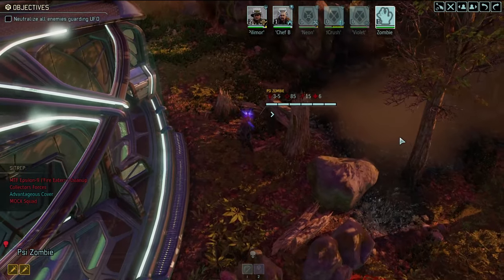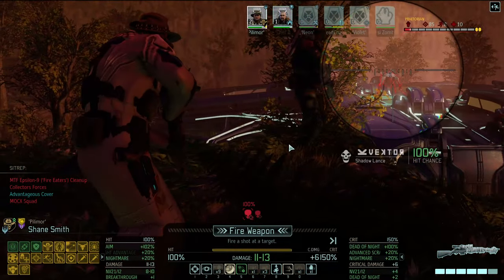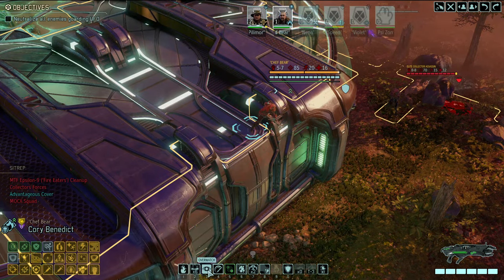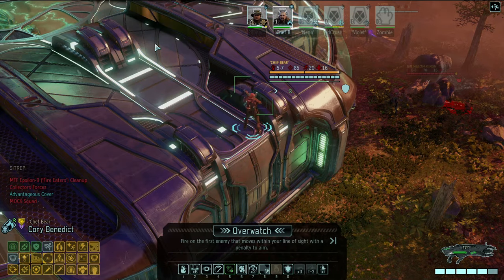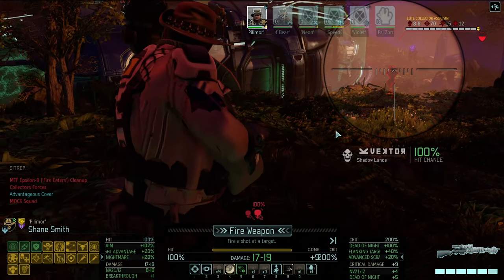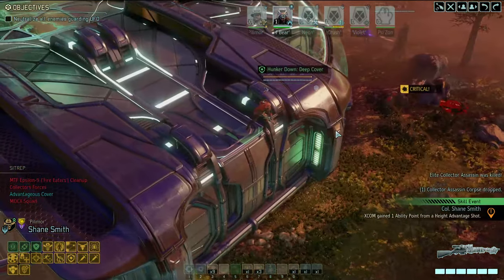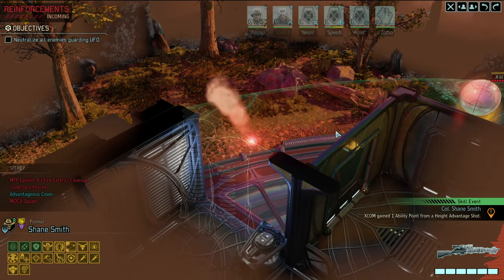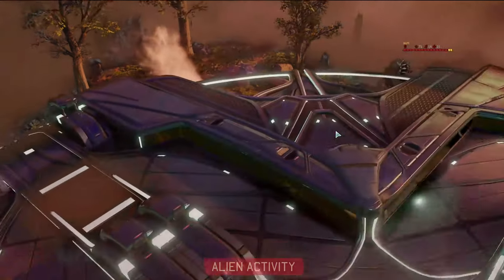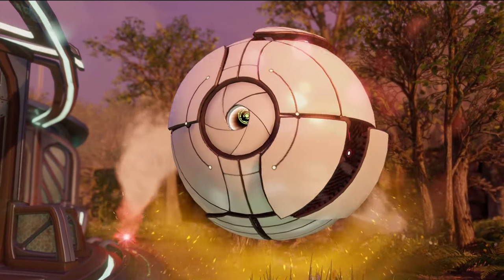Billamore at 100% — probably going to have him kill the Praetorian. Chef Bear goes on overwatch. Billamore takes the shot — we're safe on that side. Quick, clean, one-word kill. The cavalry arrives. The Praetorian appears to be downstairs now, and it ticked off the Advent forces too. The factions are starting to fight each other.